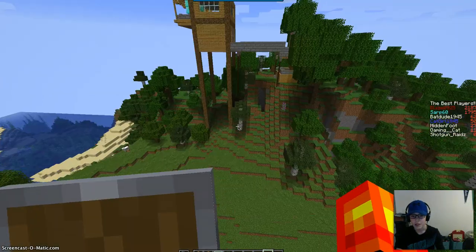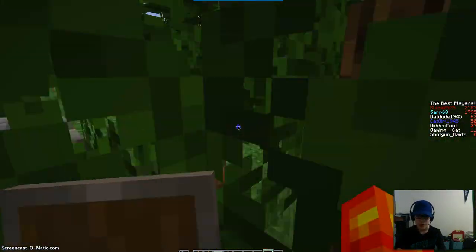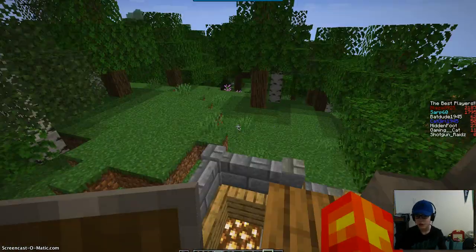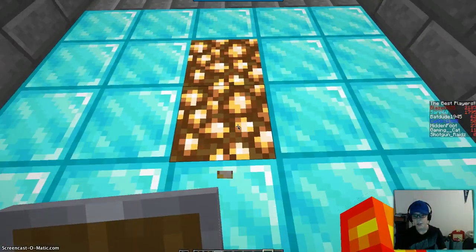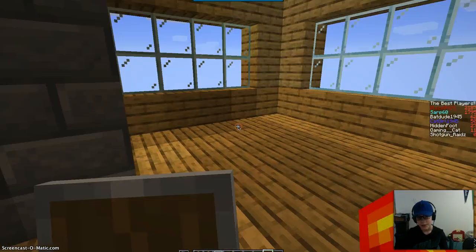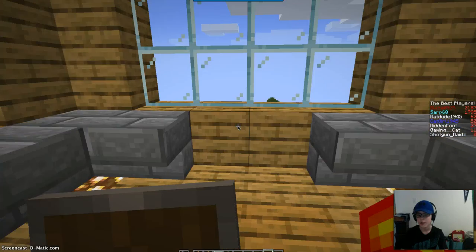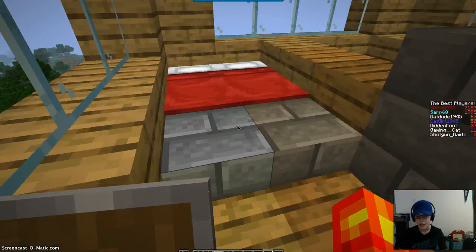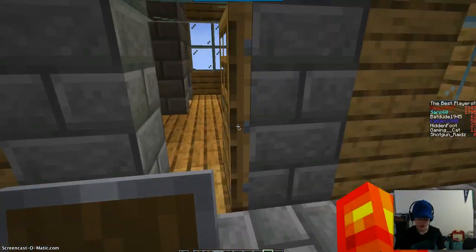This is my sister's house — they made this together and they're each four years old. You go up here and into here. This is the balance they earned — they didn't put that in creative. You come up here and there's the deck, and then there's the bed. They haven't finished it yet but I'm still showing you guys.